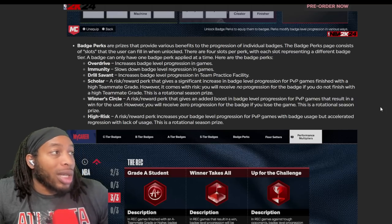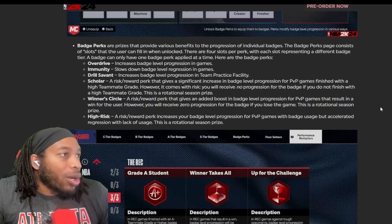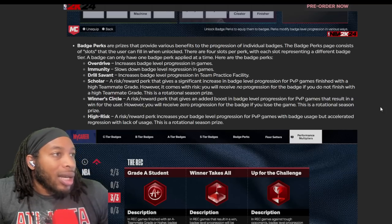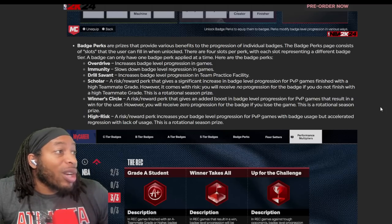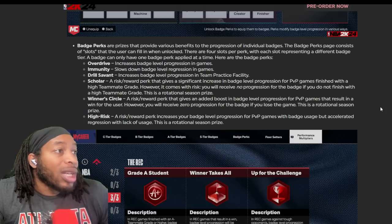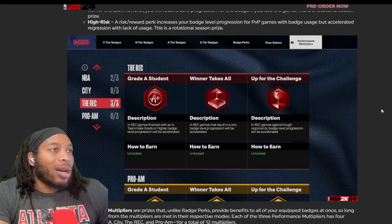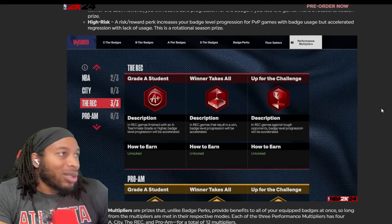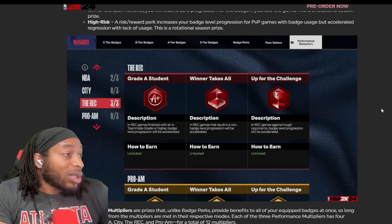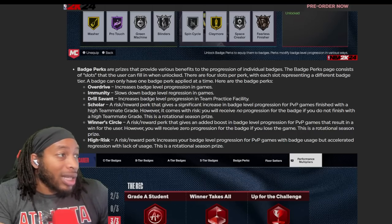High risk - increases badge level progression in PvP games with badge usage, but accelerated regression with lack of usage. This is a rotational season prize. So stuff you don't use as much, you put in immunity. Stuff you're trying to build up, put in overdrive. Things you use all the time, put in high risk - that's how I would run with it. In the rec, you finish with an A teammate grade, the game results in a win, and you get it.